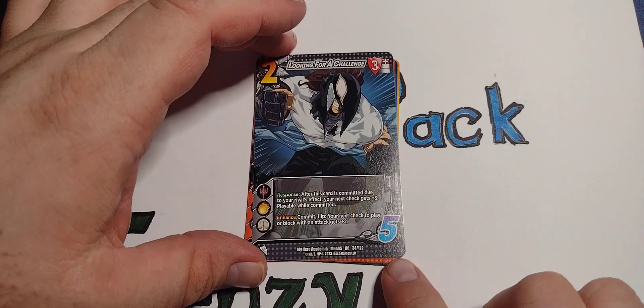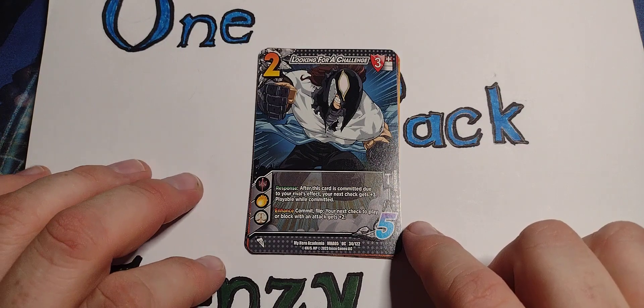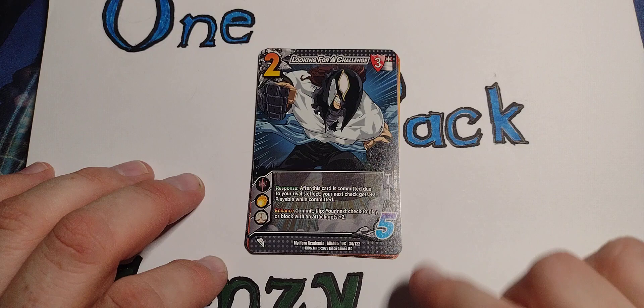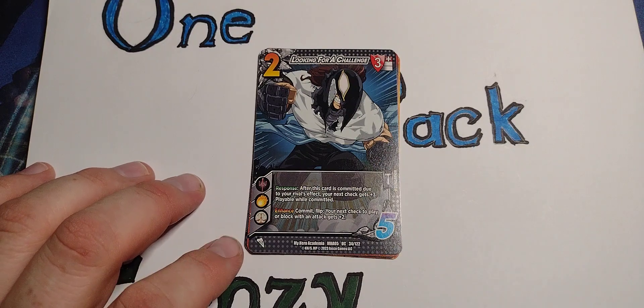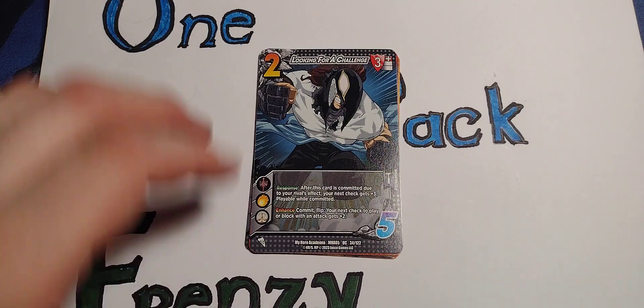Looking for a Challenge. Three block on high. Response — after this card is committed due to your rival's effect, your next check gets plus three. Playable while committed. Enhance, commit, flip — your next check to play or block with an attack gets plus two.